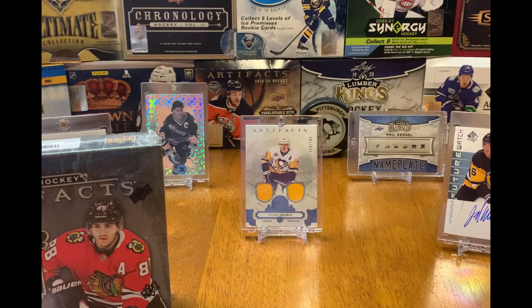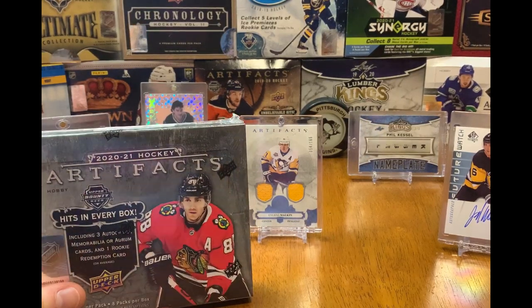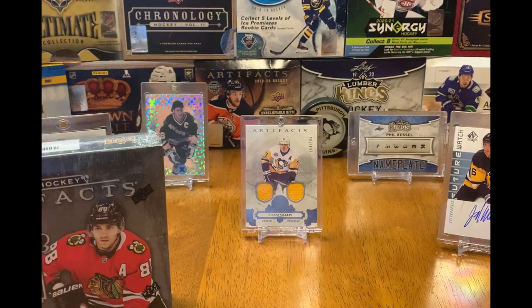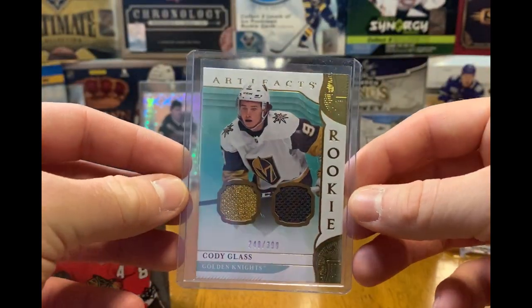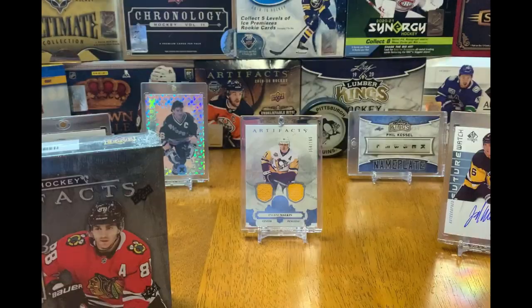Before we get started, real quick — if you watched my other video of 2019-20 Artifacts back in September, I got a redemption for that card and it just came in the mail a couple days ago. Here it is — the Cody Glass dual jersey rookie, numbered out of 399. Very nice card; these dual jersey cards are so nice.